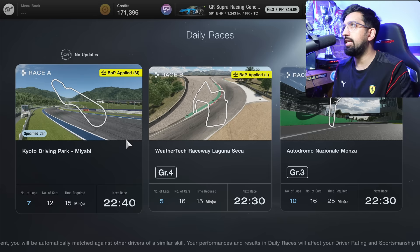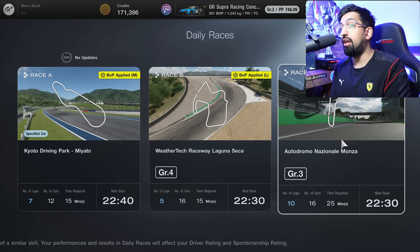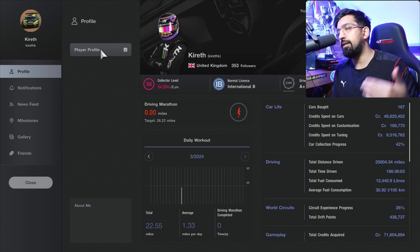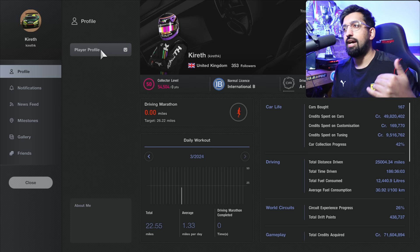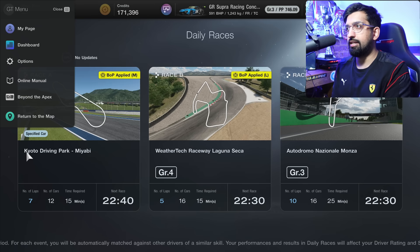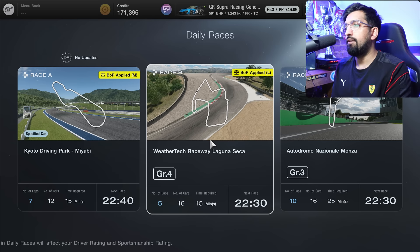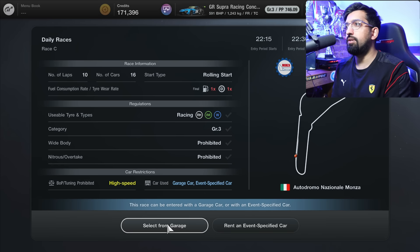Races B and C will affect your license. The way the license structure works in Gran Turismo is actually about the drivers you're racing against. If you go into a really competitive lobby and do well, your driver rating should increase. If you go into a lobby of really slow drivers and do OK, you might actually not increase your ranking because it wasn't really competitive for you. Daily Race C is often the longer race — 10 laps at Monza — and Daily Race B is often shorter, five laps in Group 4 with BOP applied.